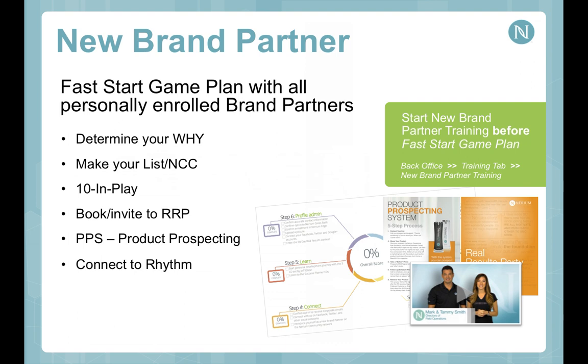I encourage you to carry this with you at all times because everything you need to be successful in Nerium is contained in the success planner. As a new brand partner, we're going to help you go through the Fast Start Game Plan launch sheet. It covers determining your why, making your list, identifying the first 10 people, booking your first events, and how to put product into the marketplace.